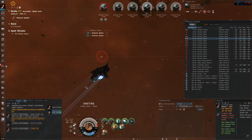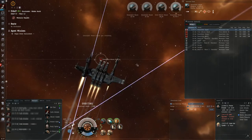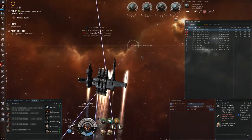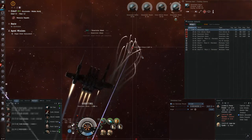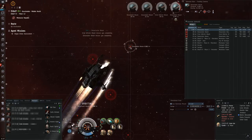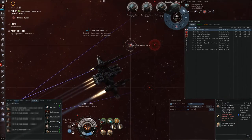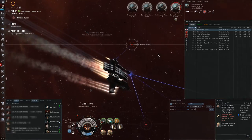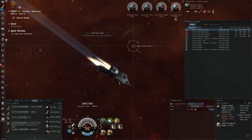Short range missiles are excellent at applying damage, with generally better explosion radius and explosion velocity and a significantly higher rate of fire. This allows them to deal more DPS despite dealing less damage per volley relative to their long range counterparts. However, they have smaller capacity, higher fitting requirements, and of course a very short maximum flight distance, meaning you have to get close, which costs you time, but at least you won't have a long delay.